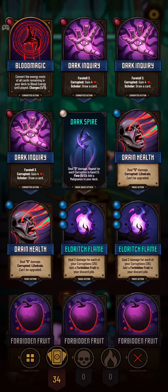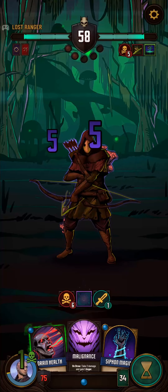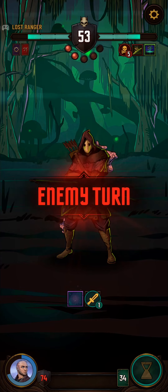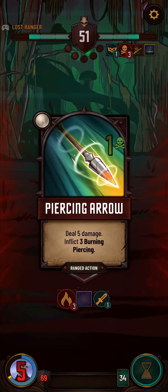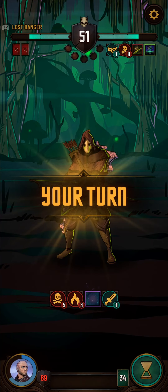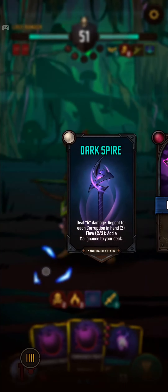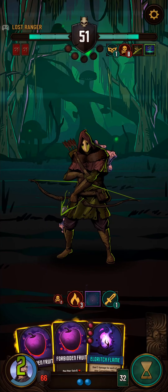Those frogs deal damage to you based on their maximum health — so if you can do a lot of damage to them before they do that ability, it obviously won't hit as hard. But unfortunately we basically just tickled the guy, which wasn't very impressive.